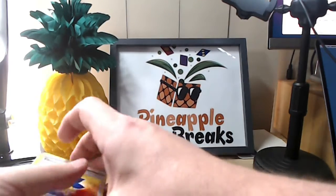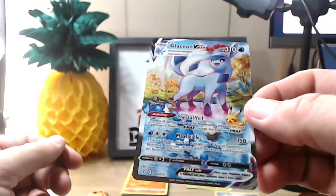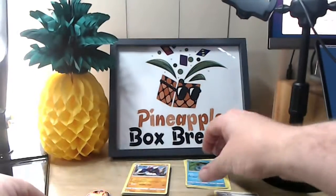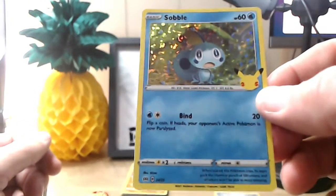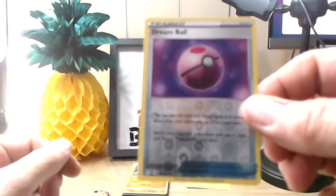So the cards that look a little bit different to me are obviously Glaceon VMAX — it seems a little bit different, nice and shiny — the Sobble, and probably the Dream Ball. So there we go, that was the first break, done and dusted. Something a little bit different — probably won't do too much Pokemon but that was a little bit of fun for Ben and Adam. I welcome you to come back and check out other videos later on and see how we go!